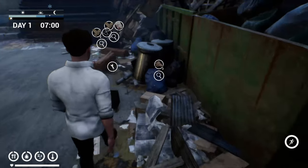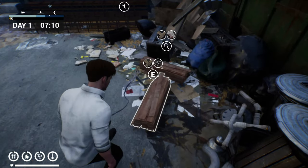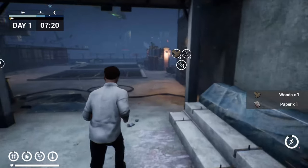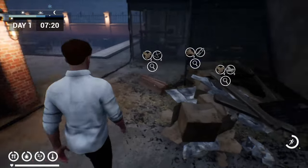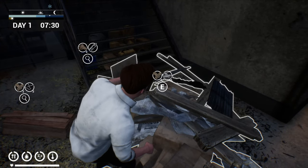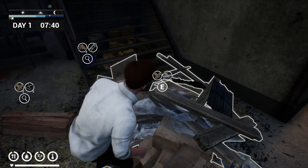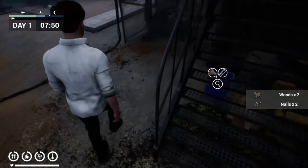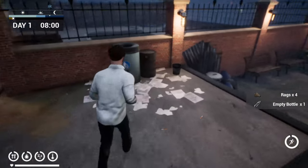So we started from the beginning and we're going to run around. Anything that's got a magnifying glass you can just pick up straight. Those with a saw in the circle are a trap — it means you need a saw. Obviously. All you do is hold E and it gathers what's in the pile. That one had four wood and three scraps, then two wood and two nails, four rags and an empty bottle.